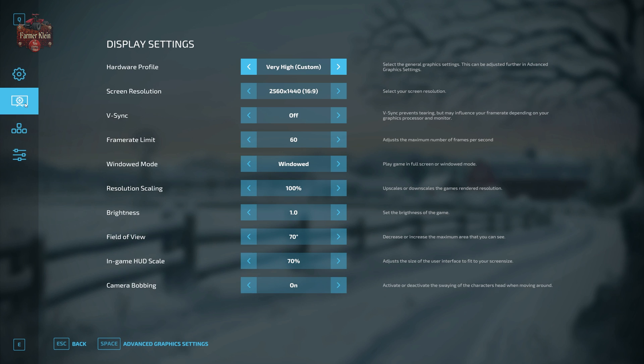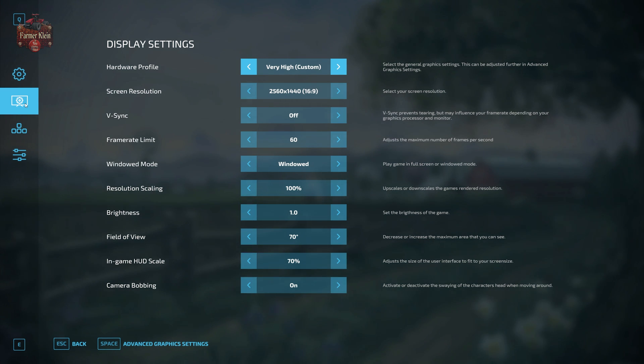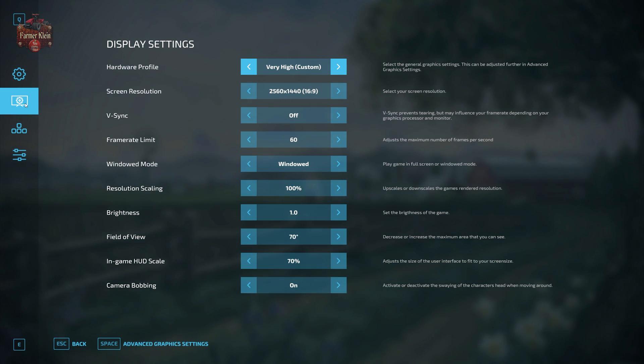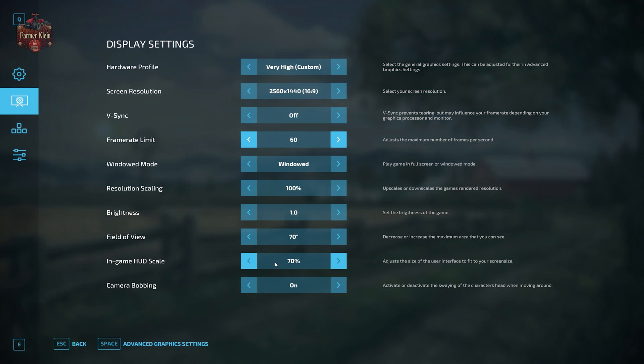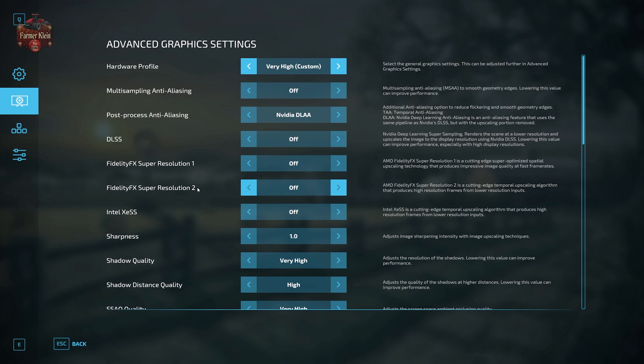Coming into Options and going to display settings, I am running a custom very-high hardware profile. Screen resolution is set to 2560 by 1440. Sync is turned off and I have the frame rate limit set to 60. This frame rate limit feature was added around version 1.6 and allows you to set it to 30, 60, 90, 120, 144, or 240 frames per second. Window mode is turned on, resolution scaling is set to 1, brightness is set to 70, the in-game HUD is also set to 70, and I have camera bobbing enabled.